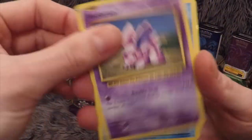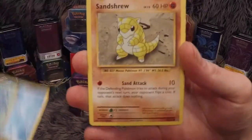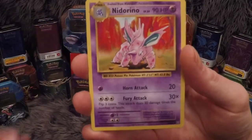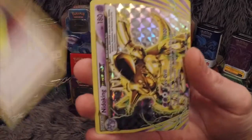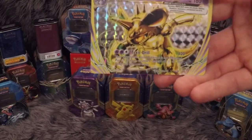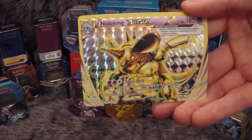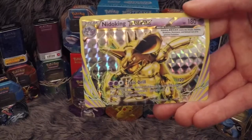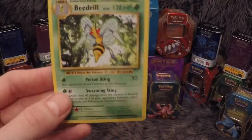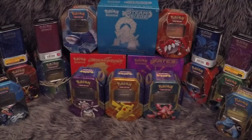Next pack: Nidoran Male, Seel, Diglett, Poliwag, Sandshrew, Slowbro Spirit Link, Nidorino, Devolution Spray. I always forget that Break cards exist, so when I pull one it's great — we got a Nidoking Break! I believe I got that in the last box as well, but it's a nice card. Our rare in the pack is a Beedrill non-holo.